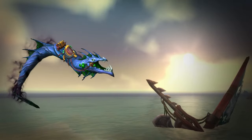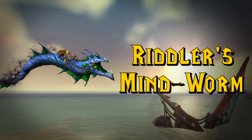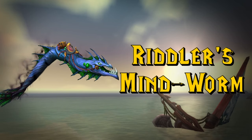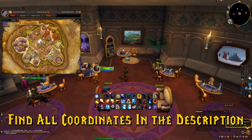Moving on to a riddle mount from Legion, we have the Riddler's Mind Worm. This is super easy to obtain. All you have to do is fly around the World of Warcraft and read some pages, and in the end you'll find a treasure containing the Riddler's Mind Worm. Here are the locations of all the pages in order.